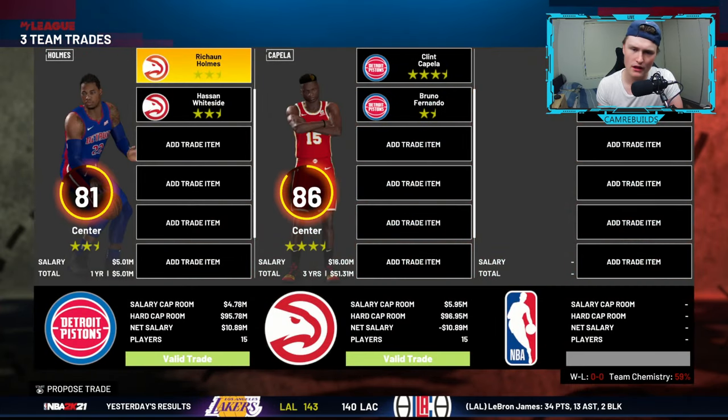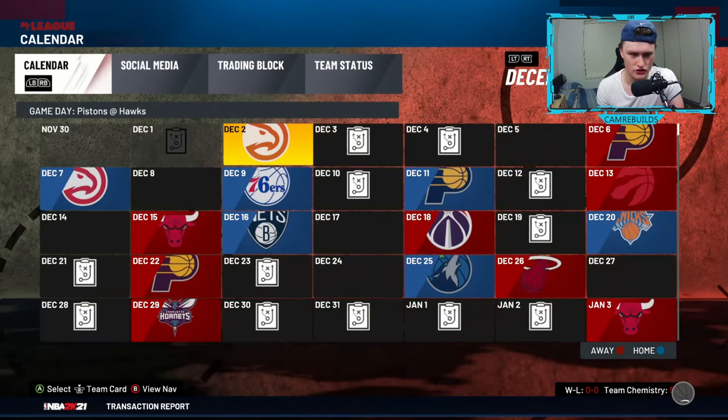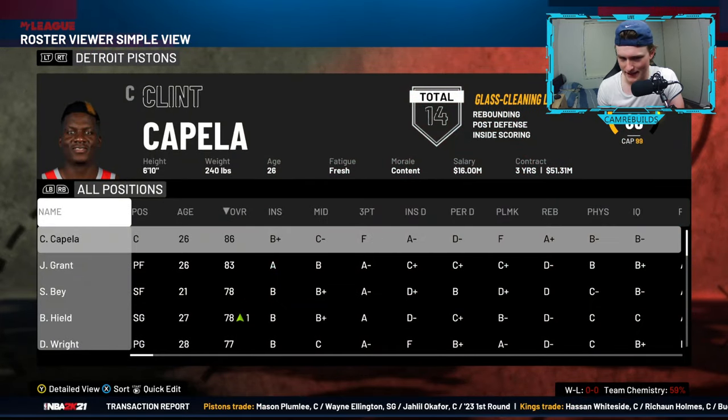Once again, you press start and it takes you to this page which you've seen before. You don't need to change anything — you can press yes and the trade will go straight through. So now we have Clint Capella on our team.